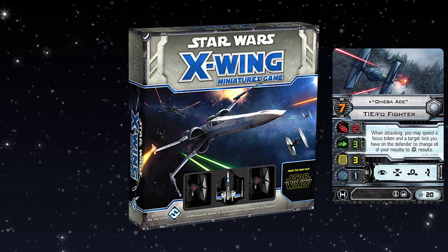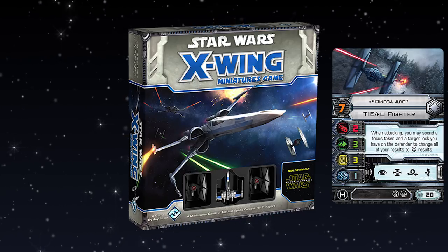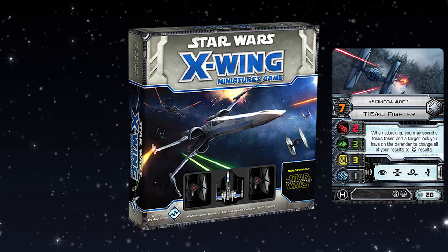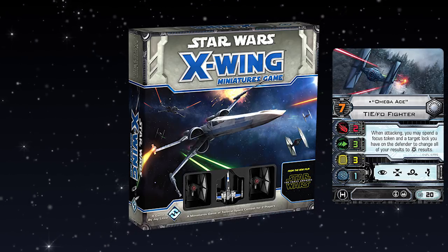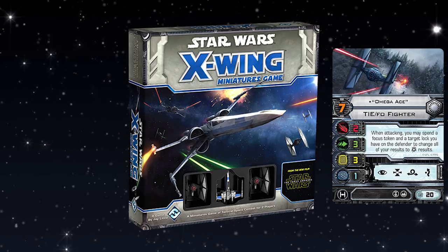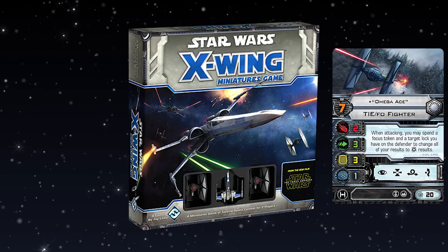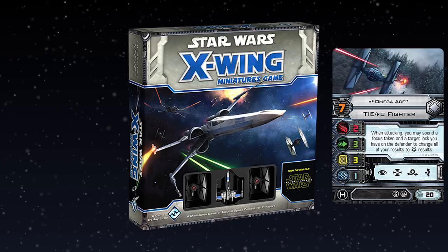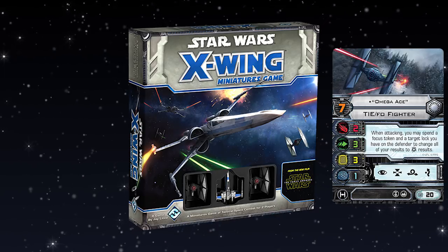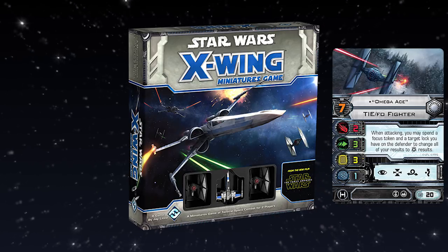The Force Awakens core set is great for new players to sink their teeth into and try playing around with different upgrade combos. You quickly learn, trying to build around Omega Ace, what it's like to get synergy in your builds. Justin, you're a new player in the Imperial faction — have you tried Omega Ace yet? He was one of the first ones I ended up testing with. Did you manage to get that pilot ability? I did. The great thing about Omega Ace is if you just fly well, you can spend a target lock and focus in one turn.